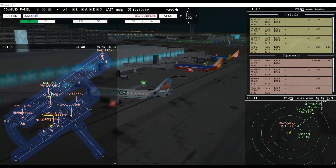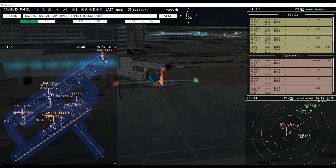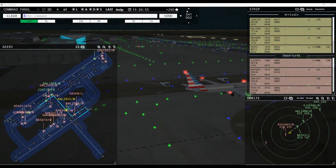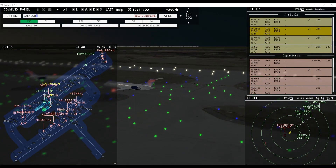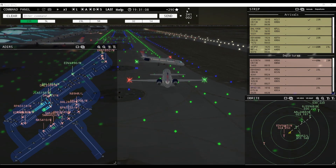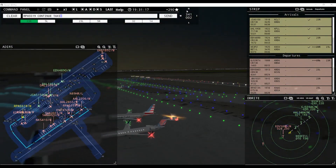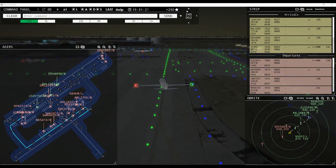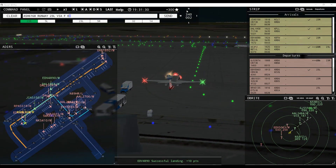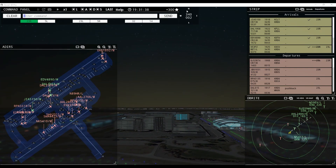Ground 23L pushback approved, Spirit Wings 410. American 2855, hold short of taxiway Juliet. SW 4423, Delta 1958 — hold position. SW 2015 — actually, Delta 1958, hold short of taxiway Juliet. American 2855, continue taxi. Delta 1958, hold position. Brickyard 5519, continue taxi. Unable taxi, will advise when ready — Delta 615. Air Shuttle 6168, continue taxi. We don't want you — Air Shuttle 6168, runway 23L via Foxtrot Echo Alpha. Unable taxi, will advise when ready. Running out of room here.